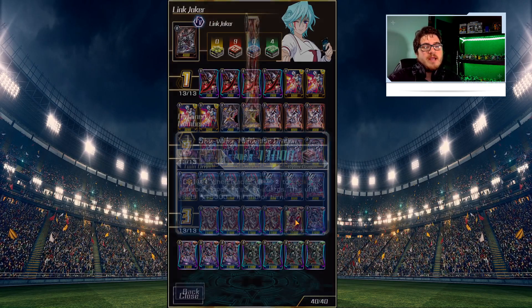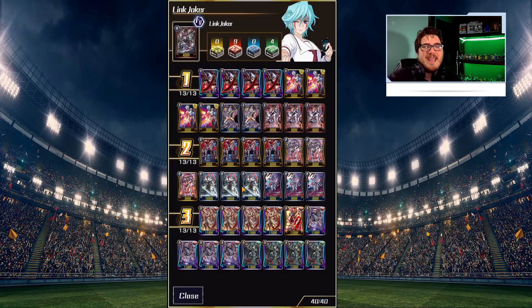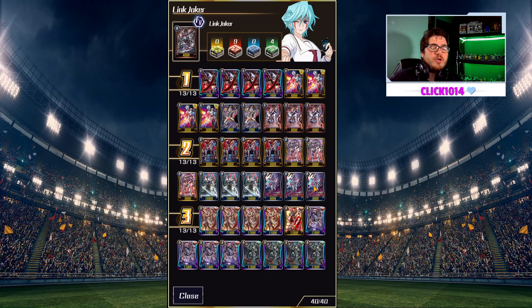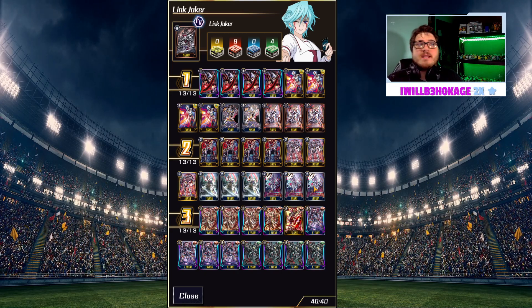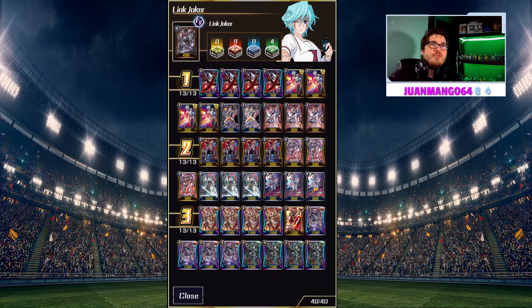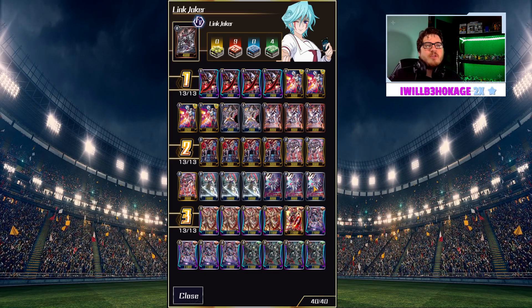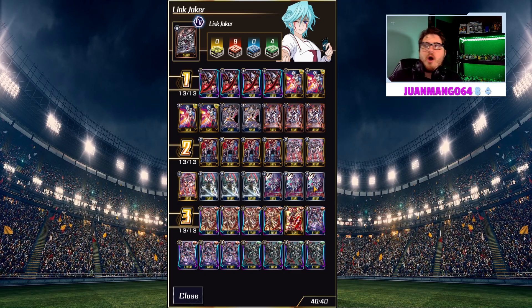The flex spot in the Grade 3 lineup is Multiverse Dragon, and in the Grade 2 lineup you have about a 2 to 3 card tech slot that's really meta dependent. Some people like having the Grade 2 that locks a card on swing when it hits — it's only good in matchups against Pale Moon, Jewel Knights, Kagero, and similar decks. If you're facing those decks a lot, that card can help keep their starters at bay. Even facing against Blau, hitting that starter early enough can prevent them from going off.